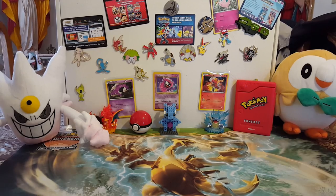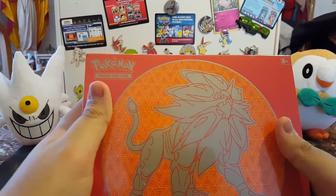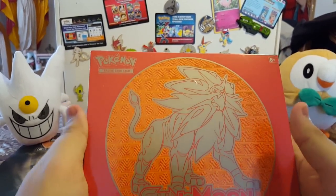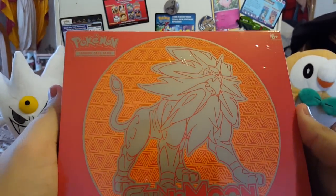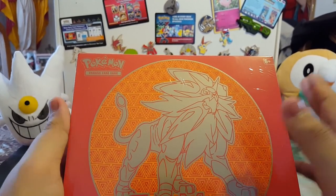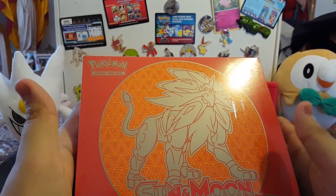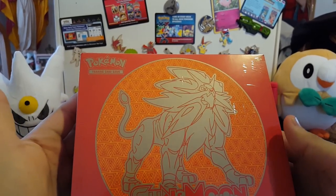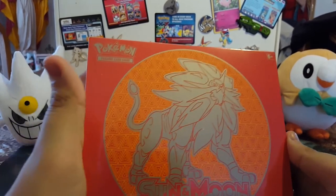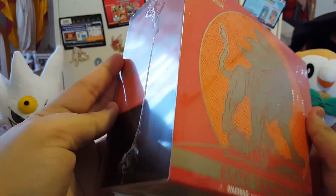Hey, how's it going fellow Deceptimons and YouTubers! In today's video, as I said in my previous one, the king has returned — Solgaleo, or as I call him, Mufasa. I've been waiting to do this, and I finally got one. Solgaleo is my favorite of the Sun and Moon legendaries — I just adore lions, and I'm actually a Leo in astronomical signs, so maybe there's a coincidence there, who knows.